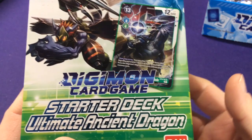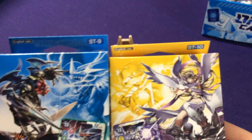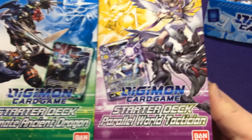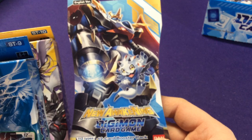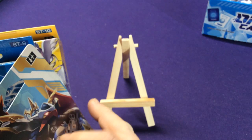Hey everyone, it's Jason. Welcome to another Digimon the Card Game unboxing. These are for the brand new starter decks number 9 and number 10. We have the Ultimate Ancient Dragon and we have Parallel World Tactician. These are going to go with the brand new set that just came out, the New Awakening set, which will have some of the fusion monsters — or armored monsters — from Digimon Adventure 02.